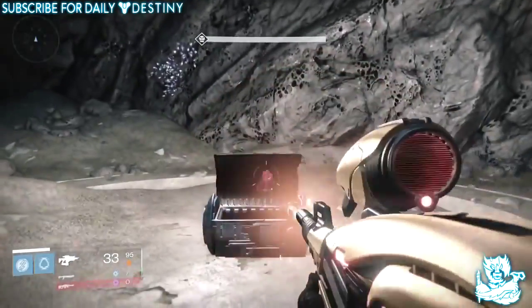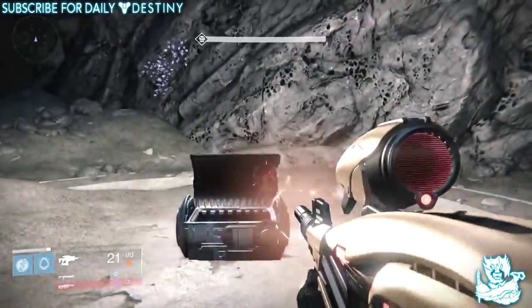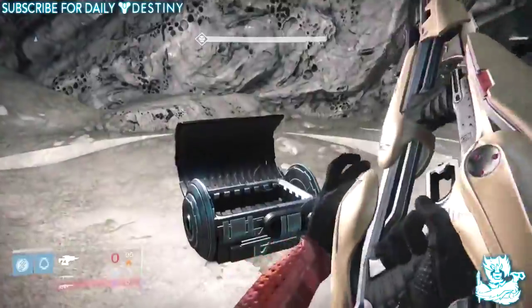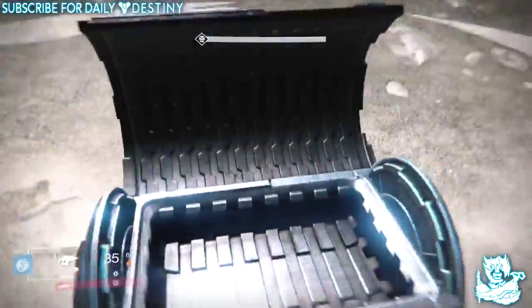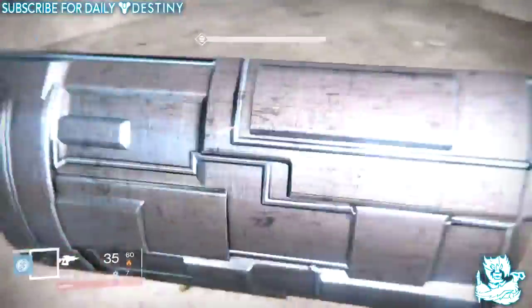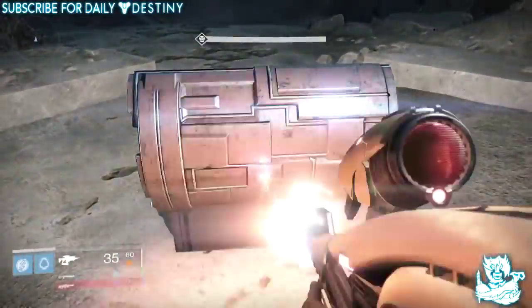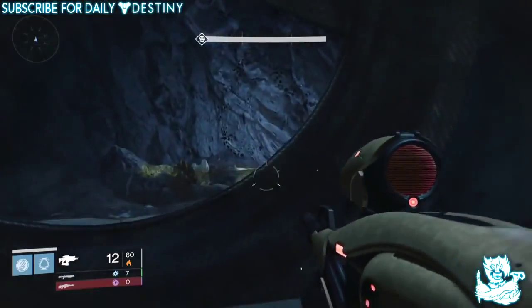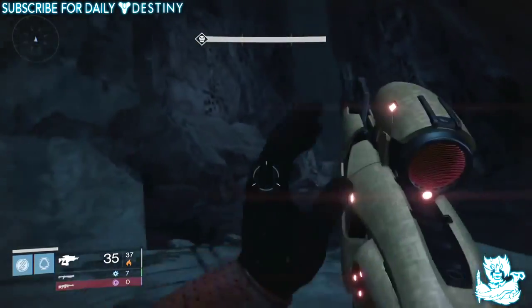The guy sent me a video of him getting the Necrochasm from the Vault of Glass exotic chest, but what he's done is timed it perfectly on the app. Once you take something from your vault and apply it to your character, it pops up on screen straight away - so it can seem as though you actually get items from a chest when you're just applying it from the app. And it's as simple as that.